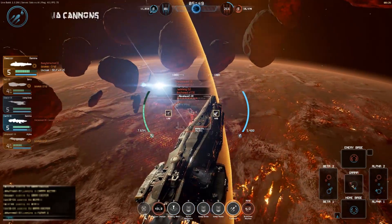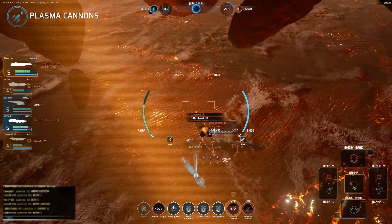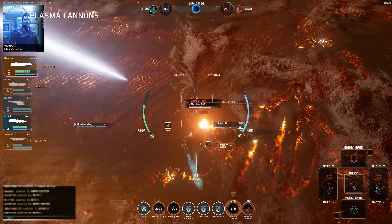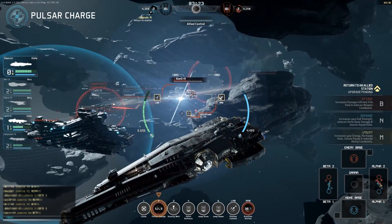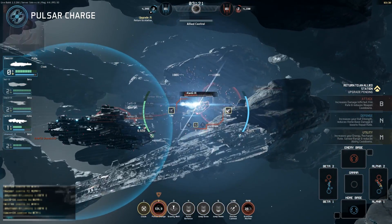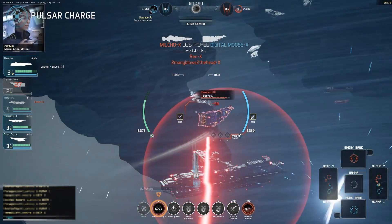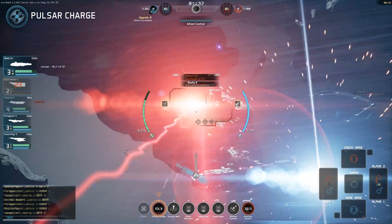The Basilisk's primary weapon is the Plasma Cannon, designed to bypass armor and hit the target where it hurts. Plasma continues to burn after the initial impact, delivering a real sting in the tail. The ship is also equipped with a Pulsar Charge, which projects a gravitational anomaly into space. All enemies within this area are damaged, but this is intensified if any have been tagged with Graviton Anchors. This effect is multiplied with more anchors and can be devastating.